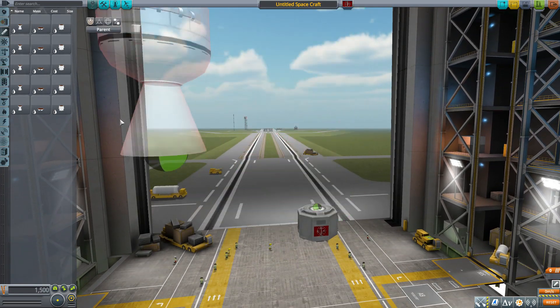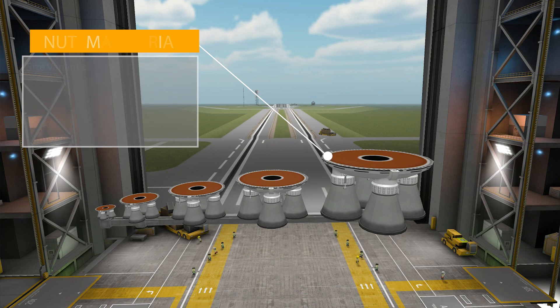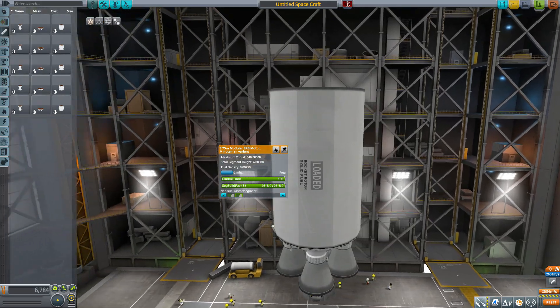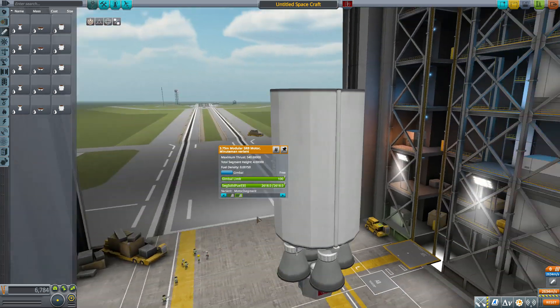The next of the three engines is the Minuteman variant, which once again has the 0.625, 1.25, 1.875, 2.5, and 3.75 meter variants. This one has less gimbal on the engine of only 4 degrees, but once again does have the two different variants of either just the motor version or the version with a solid fuel tank attached. Not quite as nice looking as the previous one, but usable.